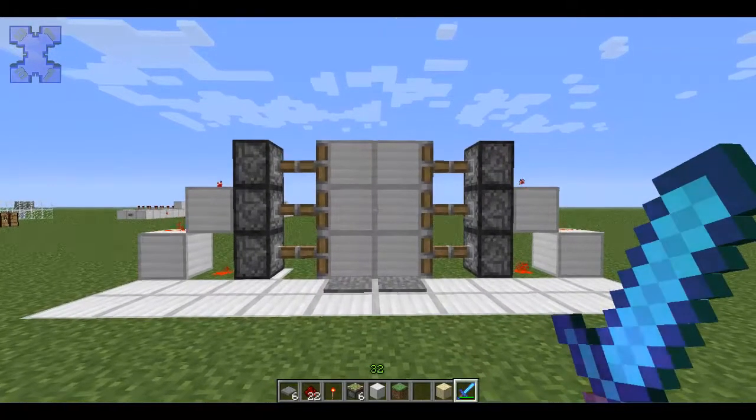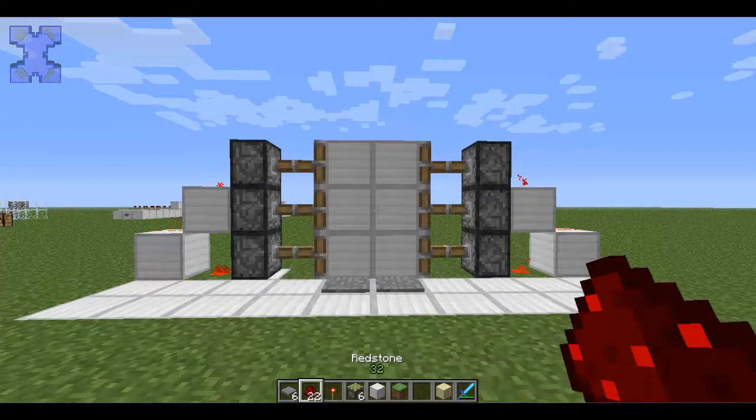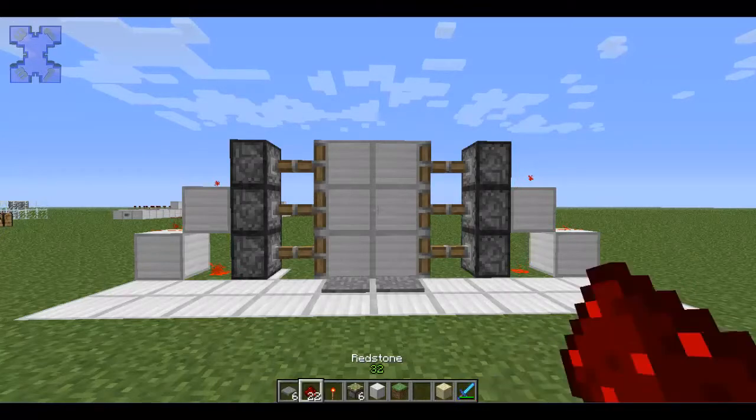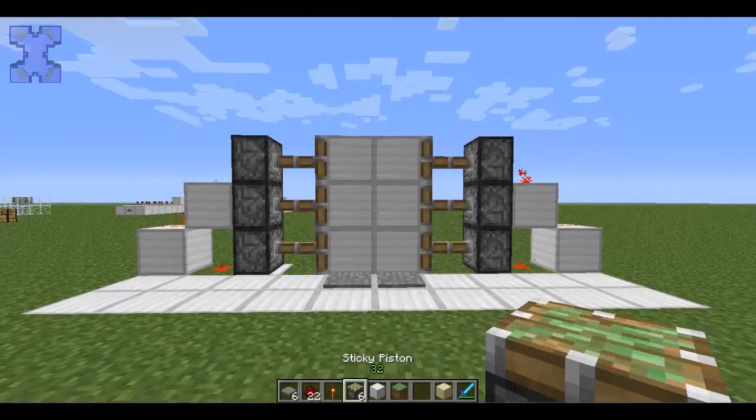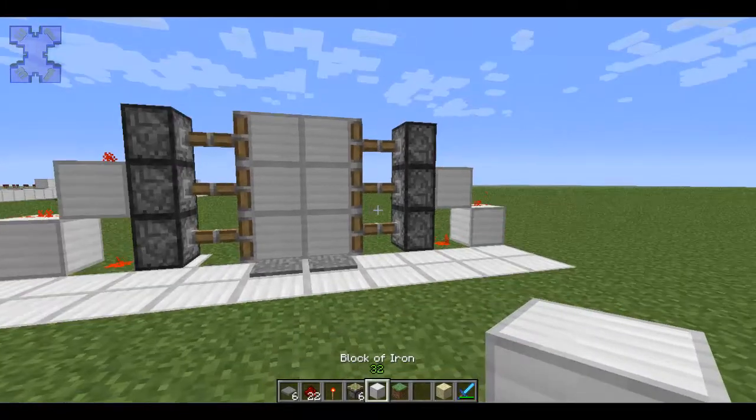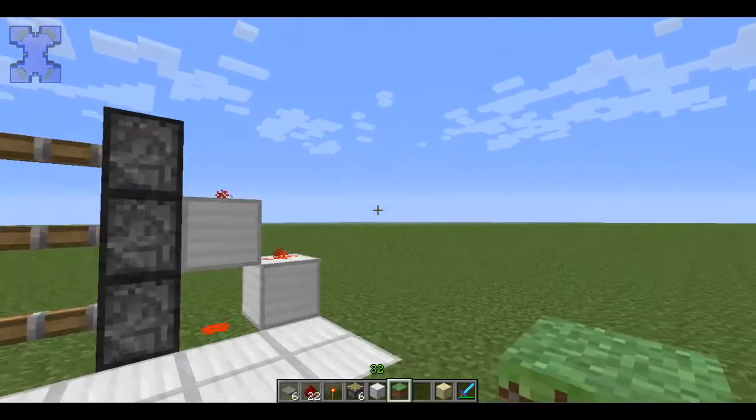So what you're going to need: you're going to need some pressure plates — 4 of them — and some redstone, redstone torches, and 6 sticky pistons, and a block of your choice.